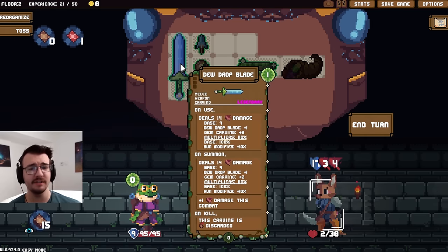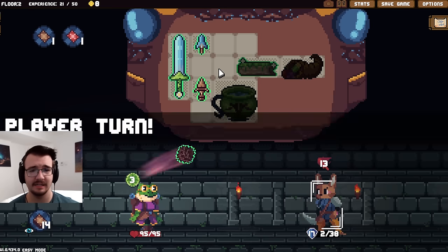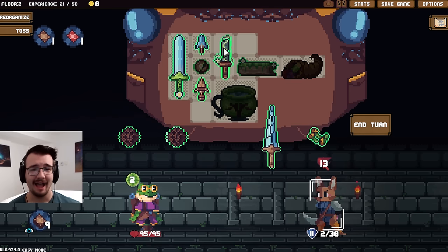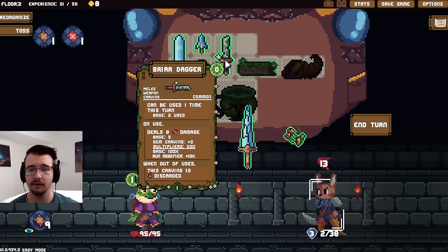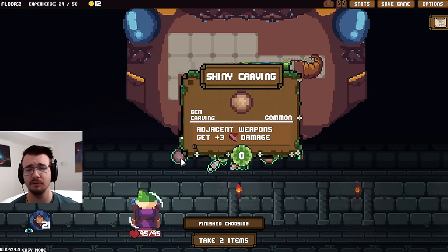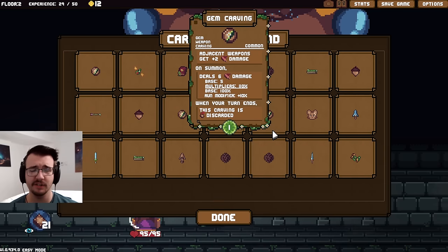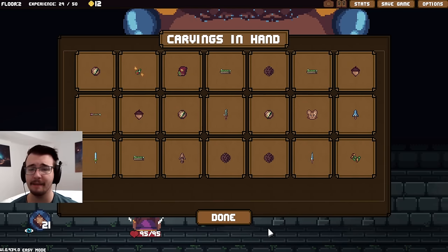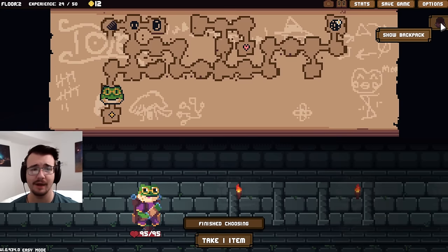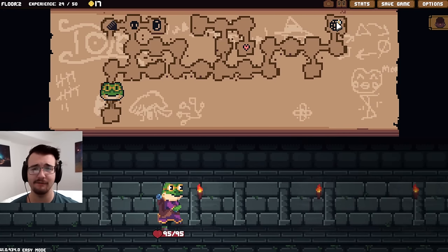It did work for this blade because it has an on-use effect — nice! How about I get all this sick damage down? I actually have a lot of damage saved up. Adjacent weapon gets plus three damage — that's pretty good. Isn't that just the worse version of the gem carving though? Well, it is plus two damage so I guess this is pretty good. Maybe I'll just take one, not overdo it. Nah, screw it — give me all the plus damage, because I do have things that stick around at times.